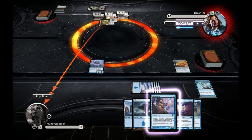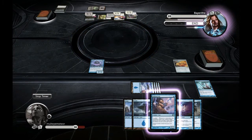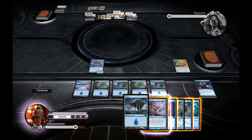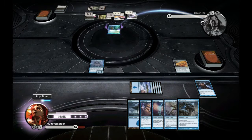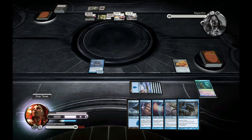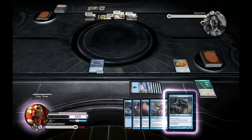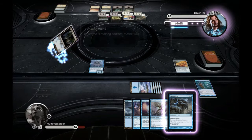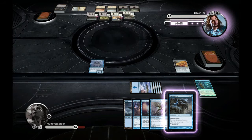I want to get my Hedron Crab down again. Then I draw the Traumatize and immediately I know what to do. I'm cursing at myself for getting the land on the table too quickly before considering whether to cast the Hedron Crab first. This is the second time I've done that — I should really condition myself to remember: don't drop those lands too early, especially not when you're playing with Hedron Crabs.